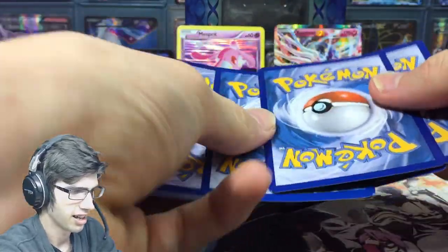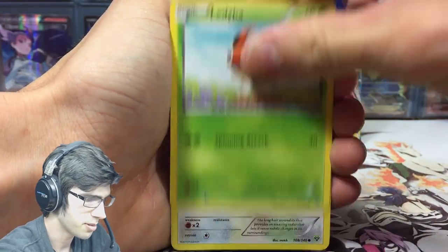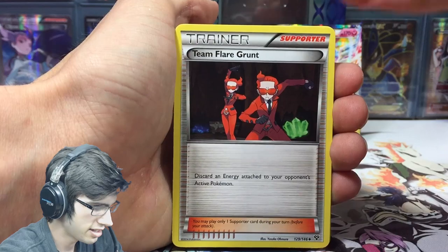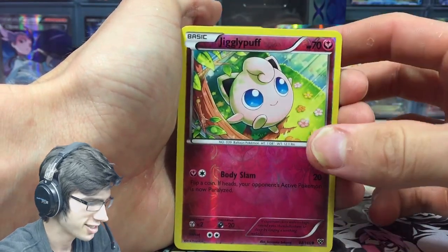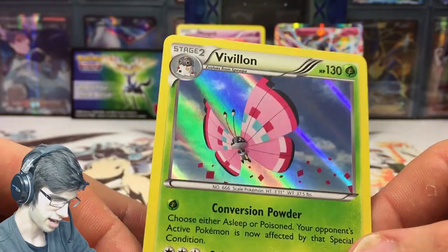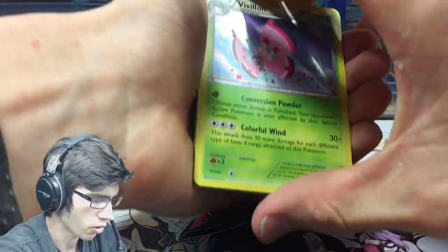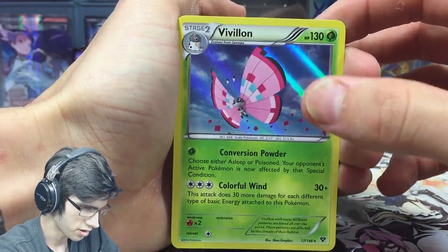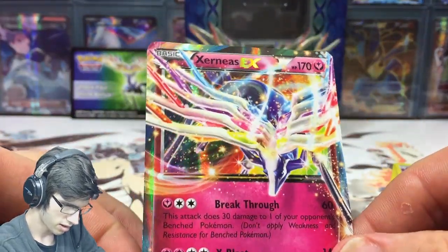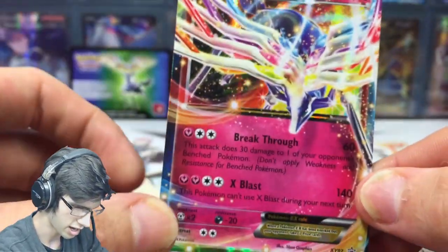And the final booster pack of this tin — can we get an ultra rare again? We got a Spritzy, Flabébé, Lillipup, Fletchling, Sandile, Breloom, Team Flare Grunt, we got a Clawitzer, Clawitzer, Jigglypuff, and a Vivillon Holo. Not even bad! So it's nothing crazy, but it's not bad at all. We got the Vivillon Holo that we just got, we have the Mesprit Holo, and of course we have the Xerneas. Xerneas has Breaker Blade and X Blast — that's sweet. It's promo number seven, XY number seven.